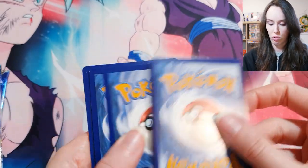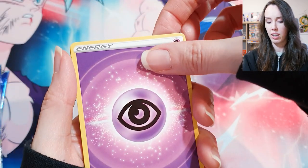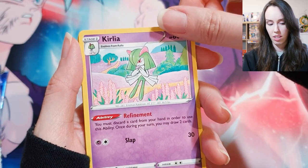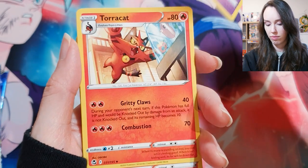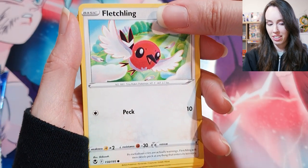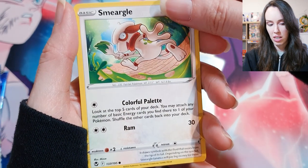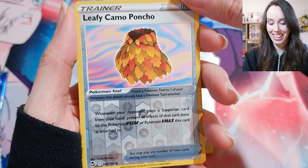We're flying through these, eh? Psychic energy, Gym Trainer Toner, Torracat — that's cute. Vulpix again, Snorunt, Fletchling, Ferroseed, Smeargle. Leafy Camo Poncho as a holo.